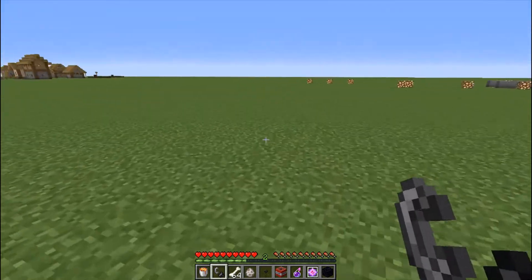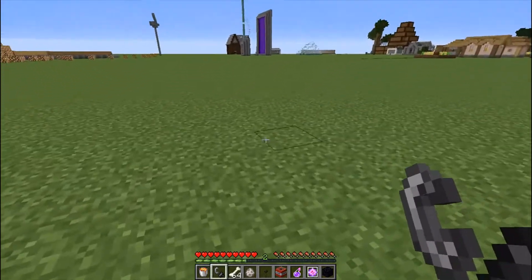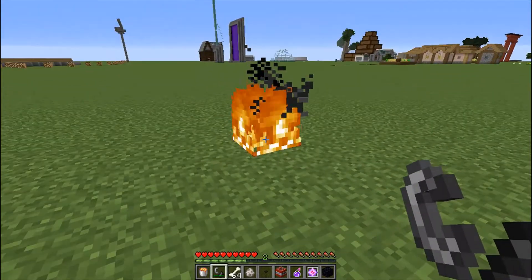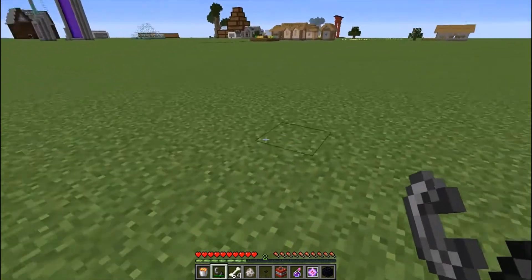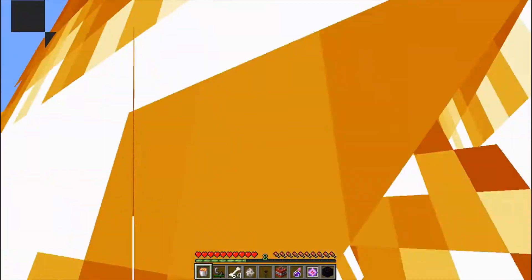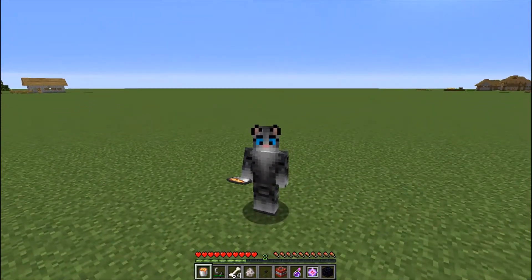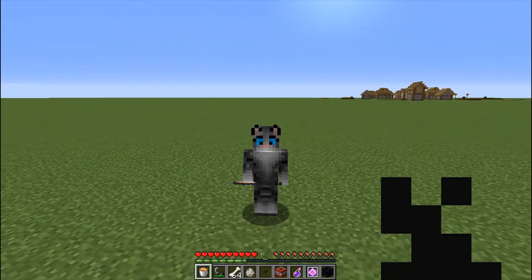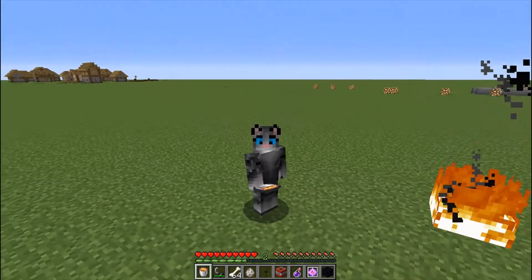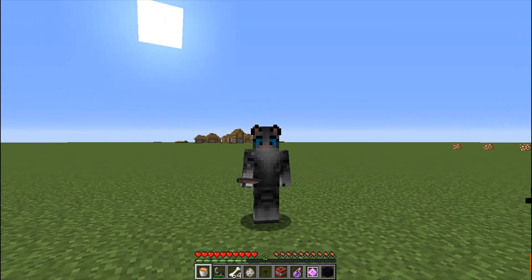Now there are of course the usual ways — things that people do in actual normal PvP — such as lighting things on fire with a flint and steel, and lava. But here's the kicker: on the SMP server that I'm on, lava damage and fire damage has been disabled in the overworld. Yeah, I know — ridiculous.